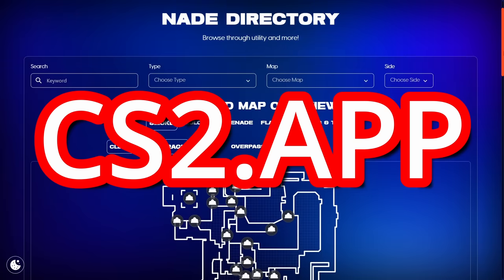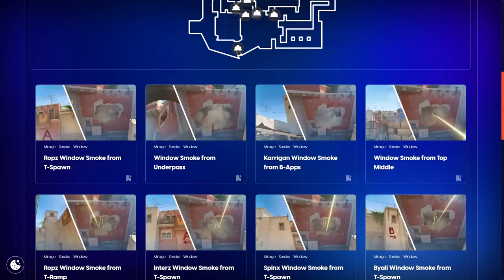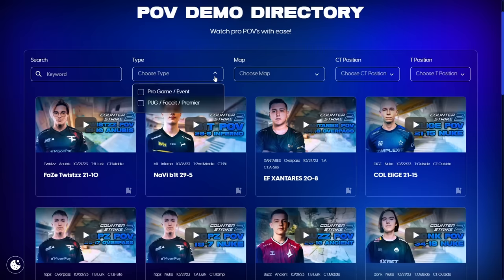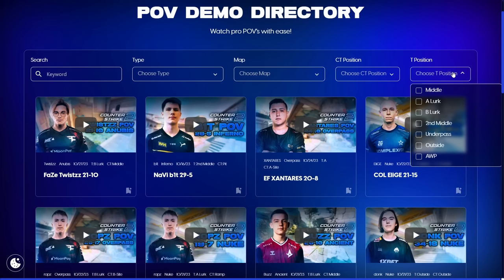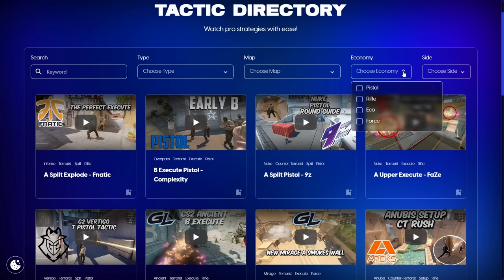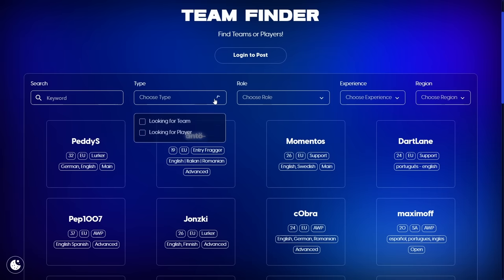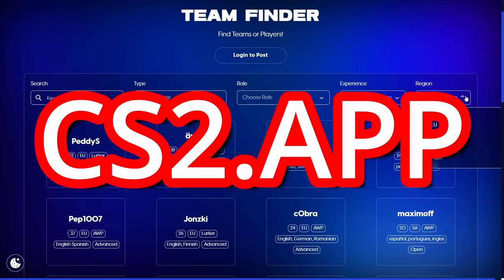Check out my website cs2.app — a very useful and free way to learn CS2 like a pro. We have a database where you can pick out the utility, map, and position. We have pro POV demos that you can watch to learn how to play a certain role or position — we upload one new POV a day. Your team and friends can learn pro tactics super easily from the directory. We upload one new tactic a day, and also check out the team finder where you can find a team or find players. All of this is free — cs2.app, go try it out today.